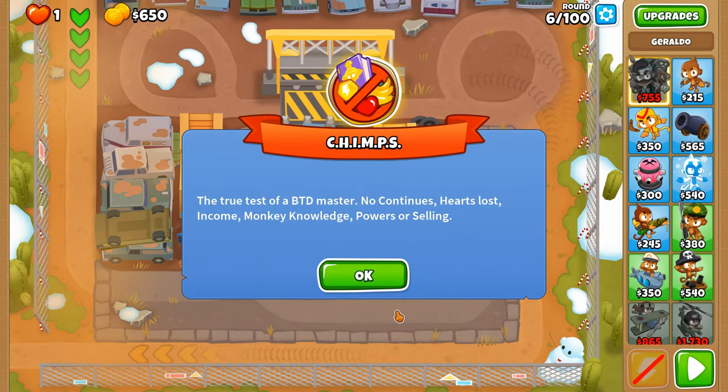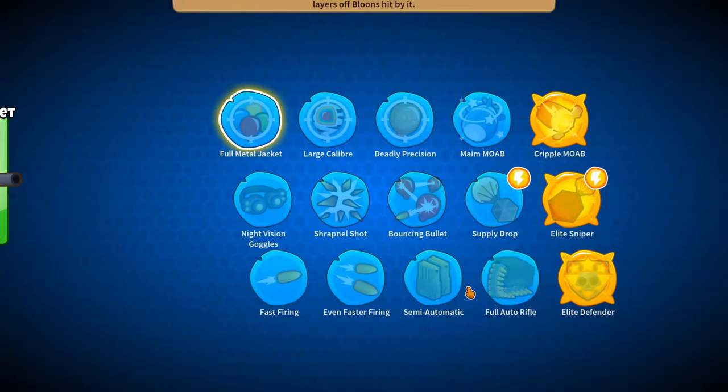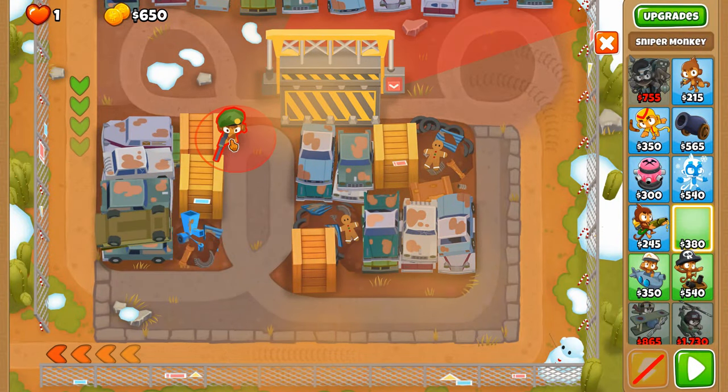Two Mega Pops is an achievement in Balloon Tower Defense 6 — we need to get two million or more pops with a single tower throughout the game. We decided to go full auto on the Scrapyard.